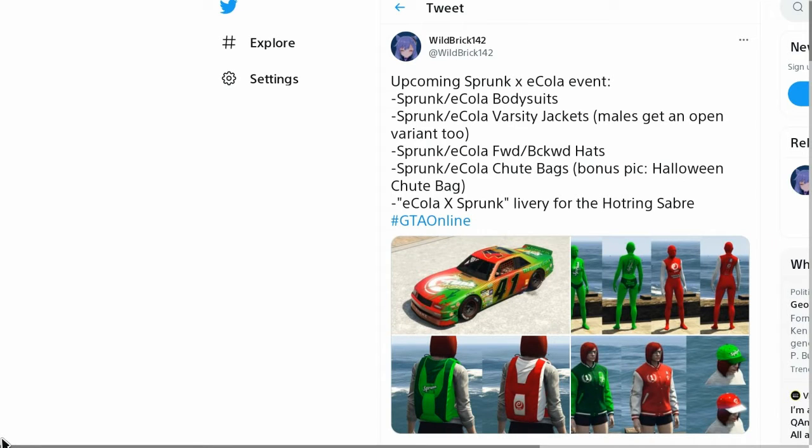Apparently there's a Sprunk X equal event that contains a bunch of body suits, reminiscent of the purple and green alien stuff from the Arena War DLC. There are also varsity jackets, forward-backward hats, and shoe bags, which is pretty interesting. The coolest item has to be the livery for the Hot Ring Saber — that's interesting because it already has around 30 liveries, and apparently it's getting further extensions.